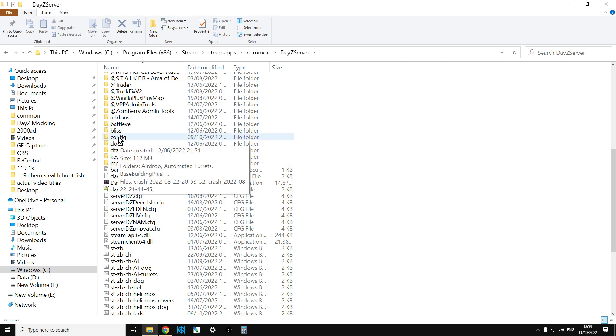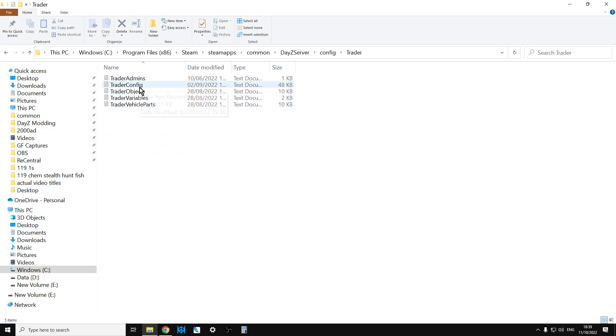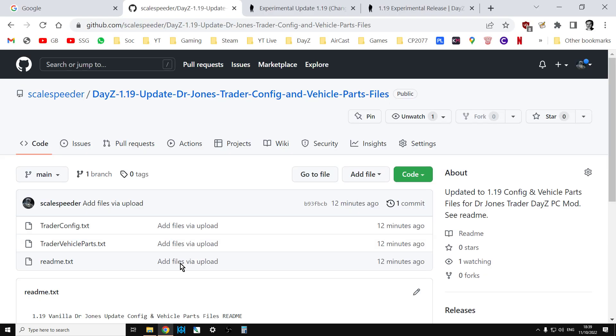So you go into your config. Now your config folder could be called config, it could be called settings, it could be called profile, but in here you'll find your Trader, and this is where you have your Trader config,